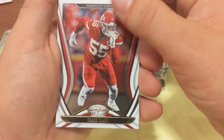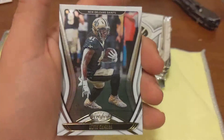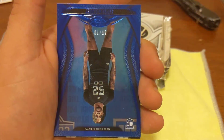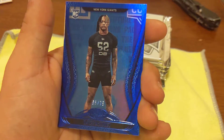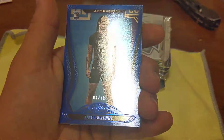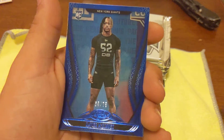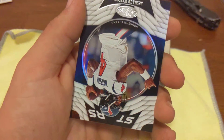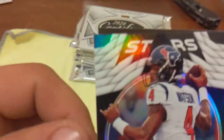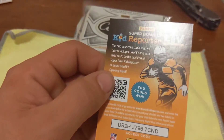Frank Clark, Khalil Mack, Alvin Kamara. We got a rookie - Xavier McKinley. It's a crazy looking blue card, Giants - not bad, not bad. And we got a Stars - Deshaun Watson.